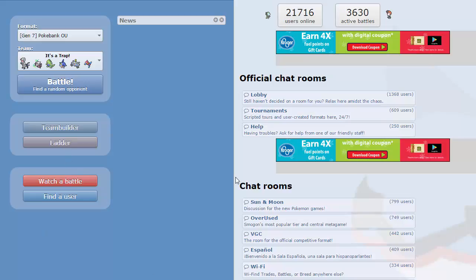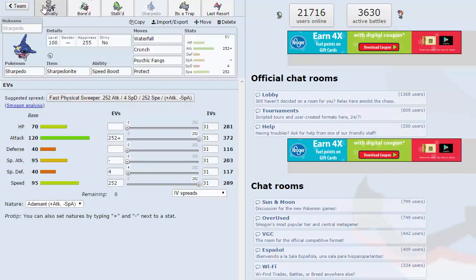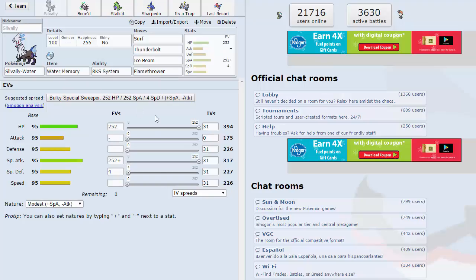Hey, what's up guys, you got Dom back bringing another Pokemon Showdown live in the Gen 7 Pokebank OU tier. Today we're gonna be using a team built around Sylvally Water with four attacks and modest nature with max HP. This thing is actually really bulky and its coverage makes it a little bit hard for people to switch in on, and you get really key dents on things.